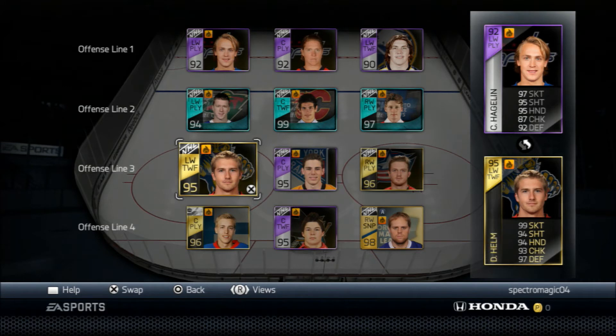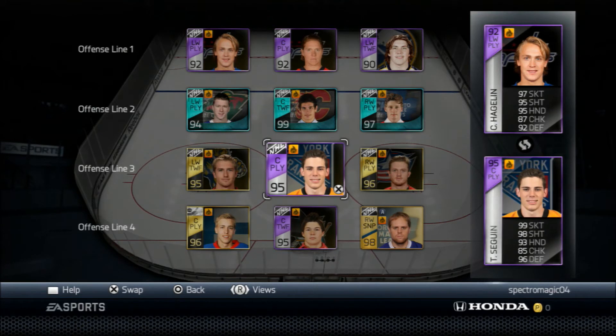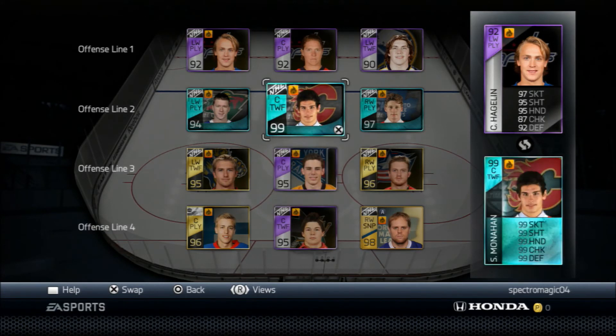Third line I got start of the week Darren Helm — another sick card, and he doesn't go for much. And then I got player of the game Tyler Sagan. Pretty good card. I've moved him from second to third; you can play either or.